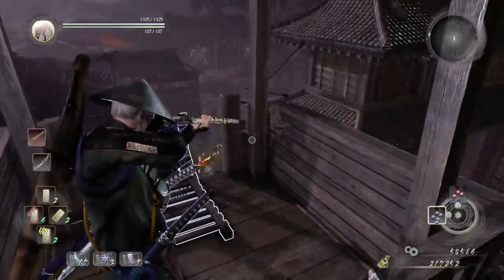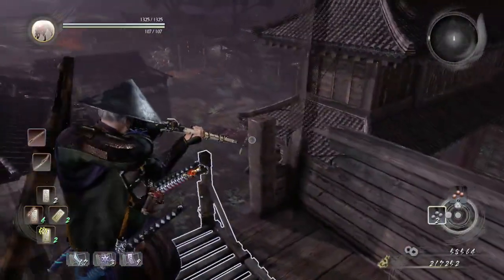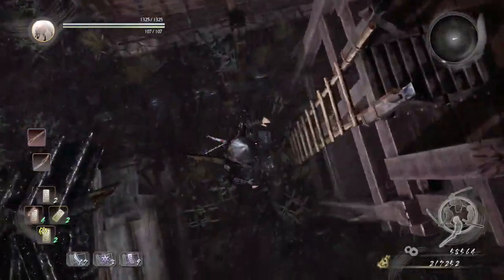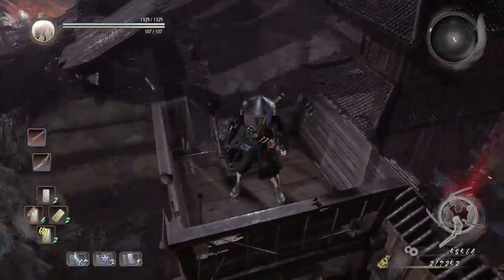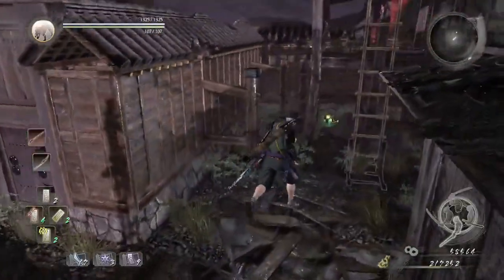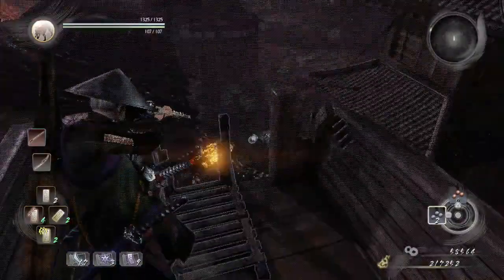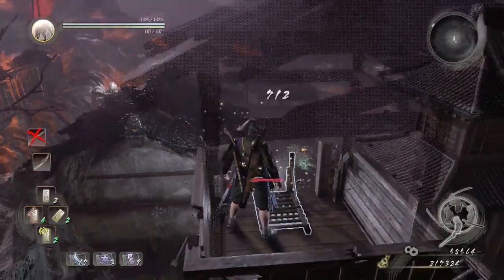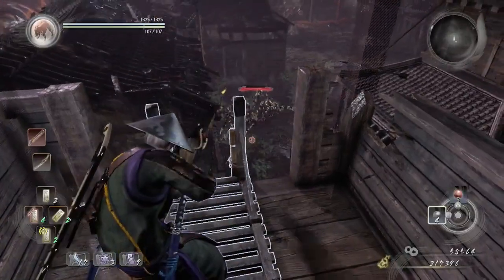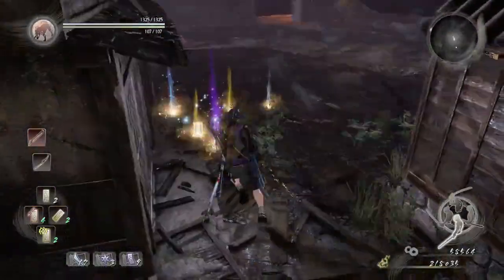It doesn't have feet - it has giant legs. It went to the far right for no reason, which was a little annoying. Just drop down, wait a couple of seconds, and climb back up. Keep hitting it with the matchlock, and if you run out, finish it with the cannon. That's the safest way to defeat the giant spider.